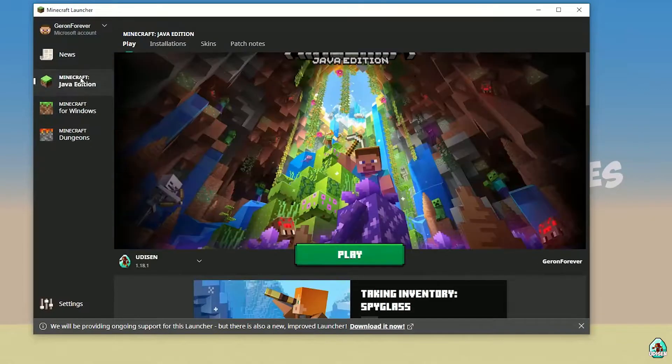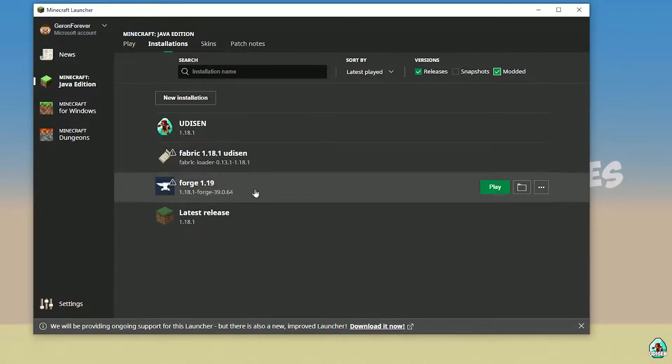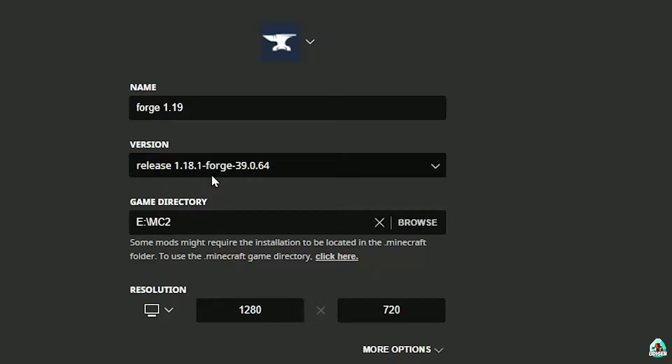Open the Minecraft launcher, go to Java Edition Installations, find and activate the mod edit, then find Forge and press the left mouse button. Choose the right version of Minecraft: for 1.18.1 it is 'release 1.18.1 Forge', for 1.18.2 it is 'release 1.18.2 Forge', for 1.19 it is 'release 1.19 Forge', for 1.20 it is 'release 1.20 Forge', and so on.